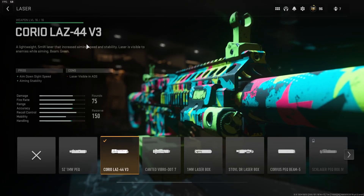Heading up to the laser, we have the Corio LAZ 44 V3 laser — plus ADS speed, plus aiming stability, and then minus the laser visible in ADS. But honestly, at this point I feel like a broken record — that does not matter in the slightest to me.